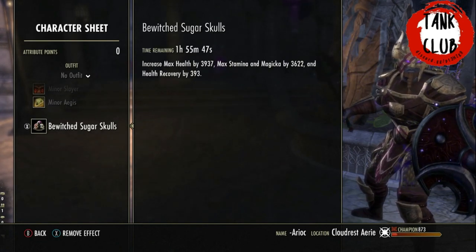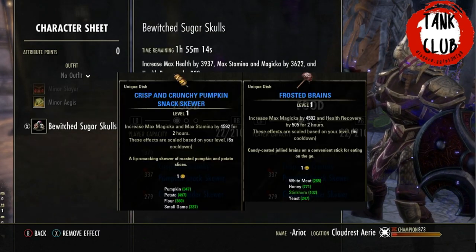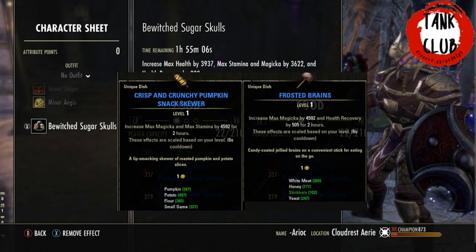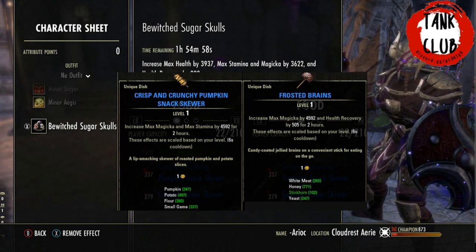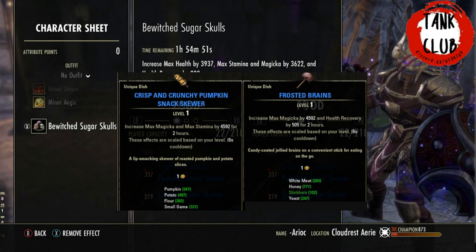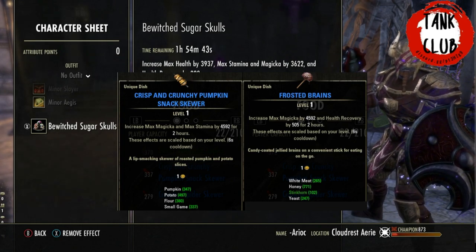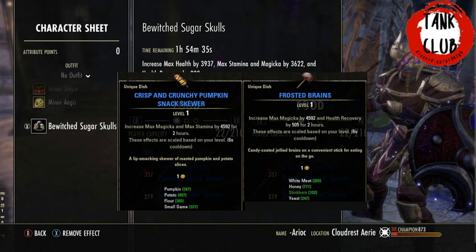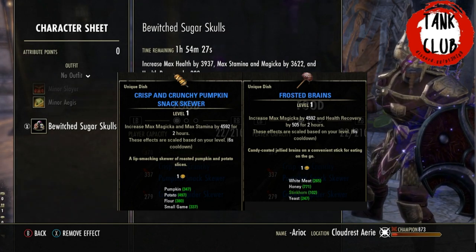For food we're using Bewitched Sugar Skulls, which gives a good spread of resources and a bit of health recovery. Health recovery is fairly useful in Cloud Rest. If you are the execute main tank and you're struggling to get up to full health, the problem might be that you've got too much health. You can switch your food for the execute phase when you get hit by Baneful Mark. Options include Max Magicka and Stamina food for higher resources, or Max Magicka with health recovery for a huge health recovery boost. As long as you don't have health in the food, that will be helpful.